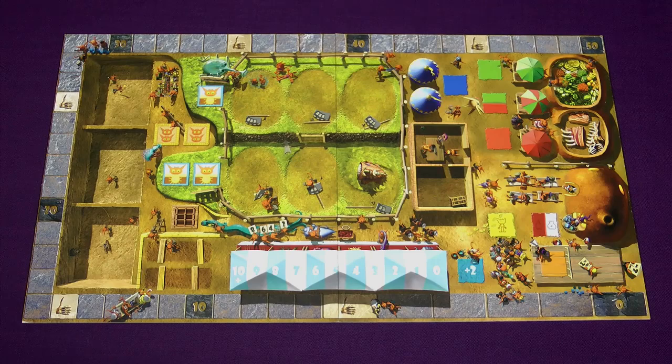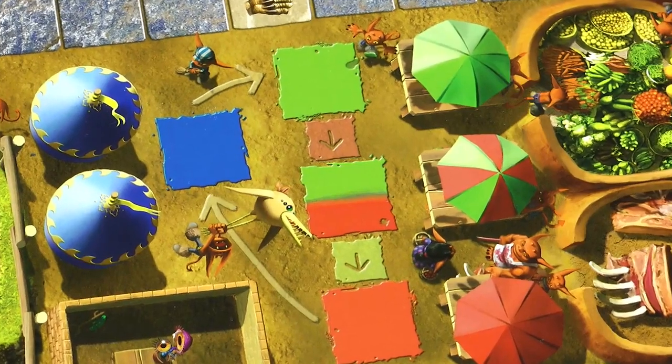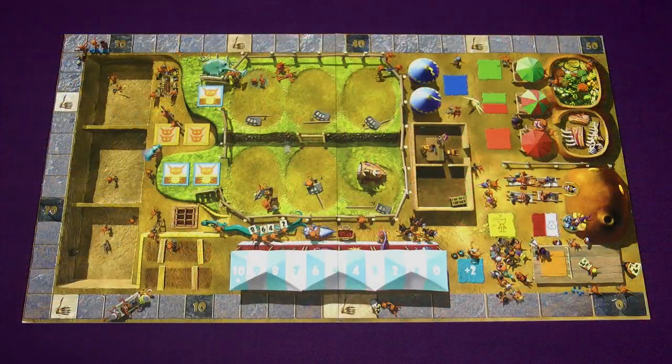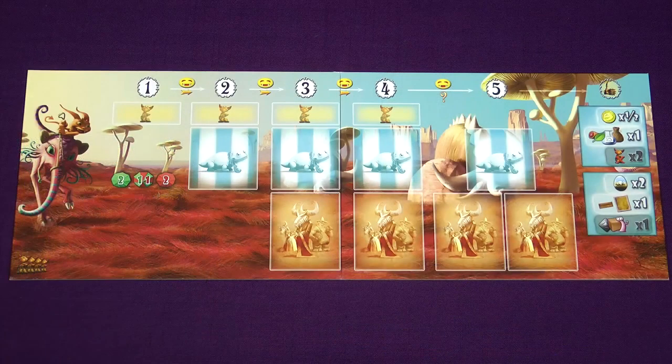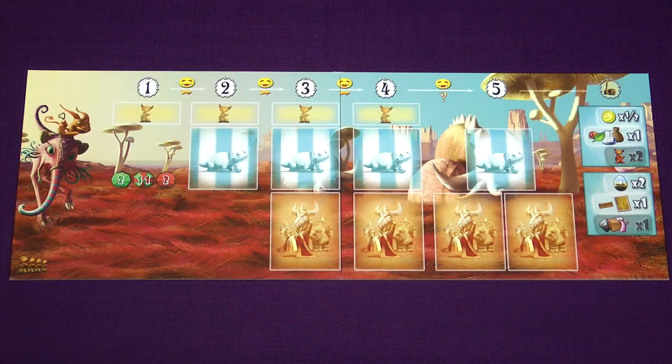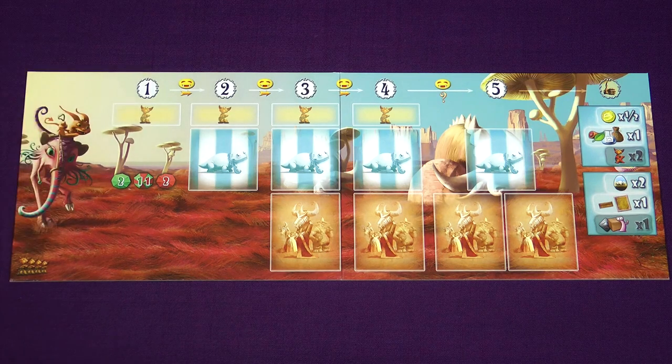Place the main game board on the table, using the side according to the number of players. The 2–3 player side has arrows between some of the spaces; the 4 player side has none of these arrows. I'm going to be setting up a 4 player game. There are extra setup rules for 2 and 3 player games — please refer to the rulebook if you're playing with fewer players. Place the progress board nearby, using the correct side based on the number of players, as seen by the icons in the corner. Place the progress marker on the first round space.